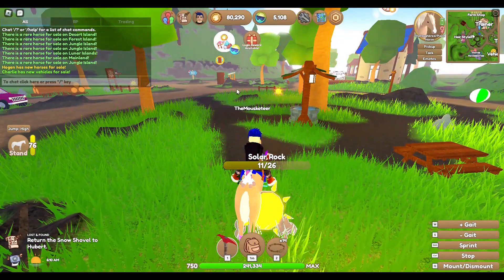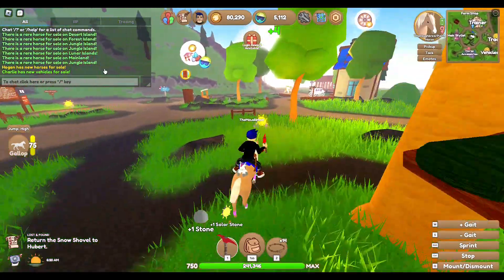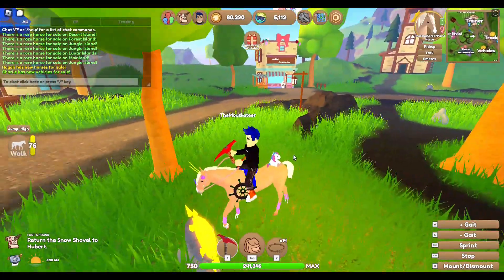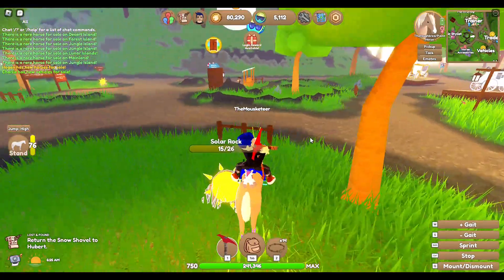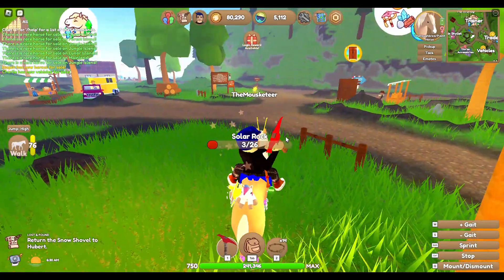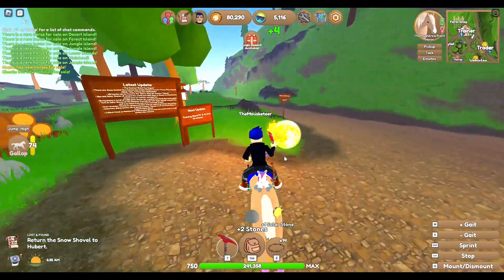Most of these aren't actually currently available — I think it's just the Jungle Island one because that just popped up. Also, we are so close to getting the Deep Sea Clydesdale from Sunny, so we might actually be getting that today as well.